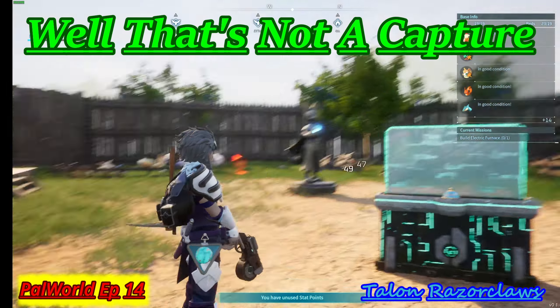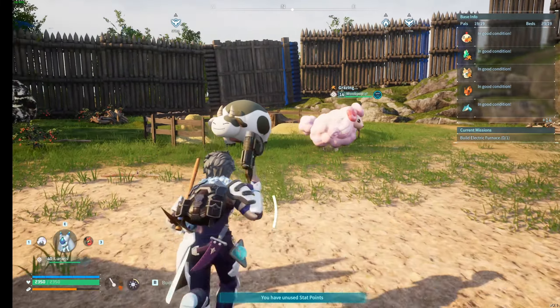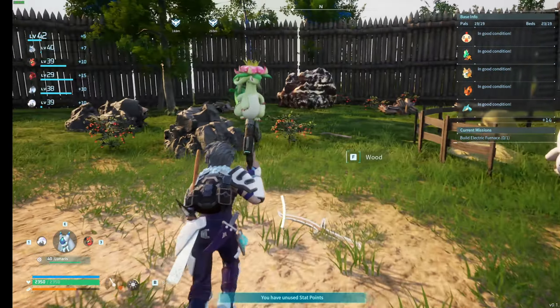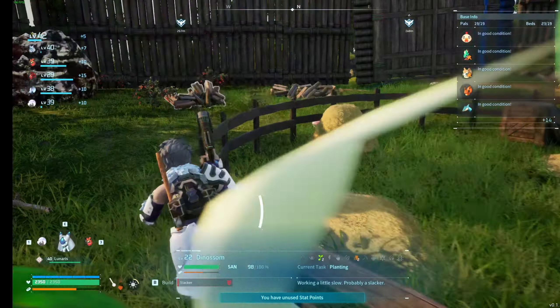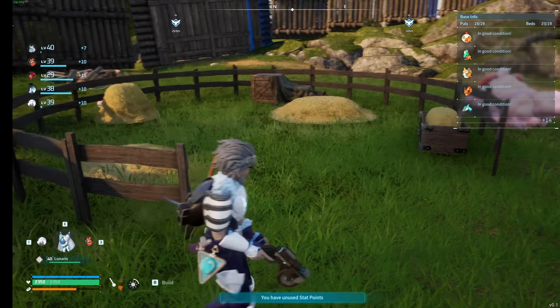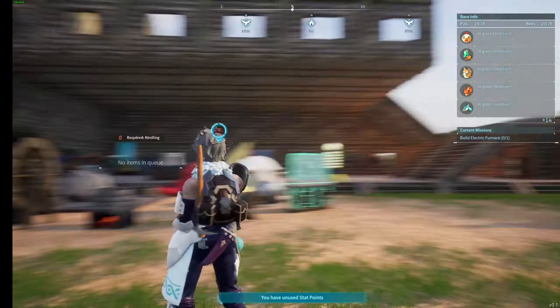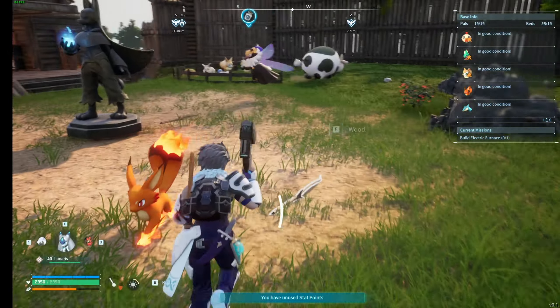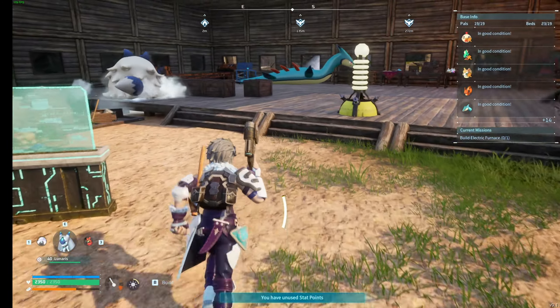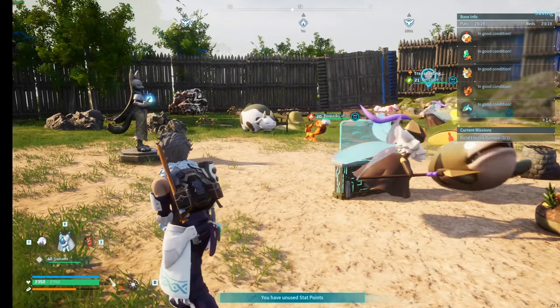This is Talon Razor Claws. Welcome back to Pal World. We have done some rearranging. Got another ranch going over here. And we're going to attempt to be making this stuff so we can make cakes for breeding. Apparently that's the way you get good stuff around this place.